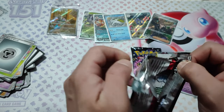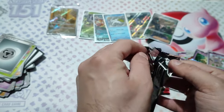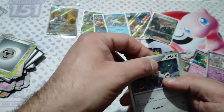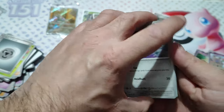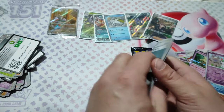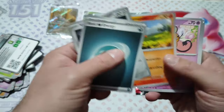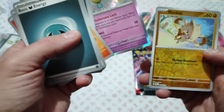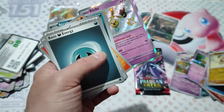It is really good. What makes it better? Pull a Charizard or a Mew. Code card. Charmander and Alana. Oh, Clefky Star.